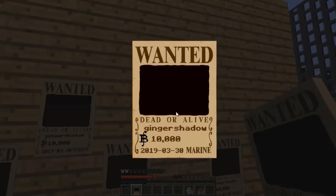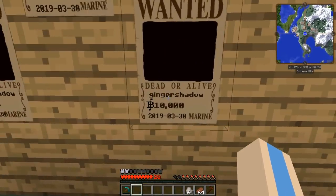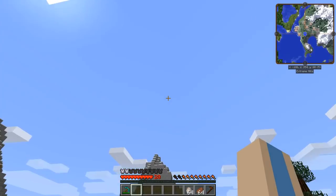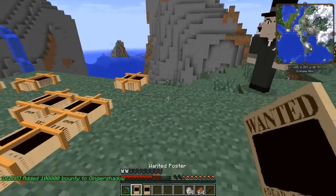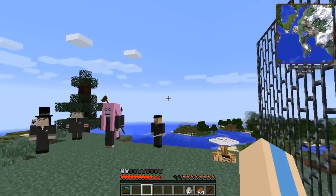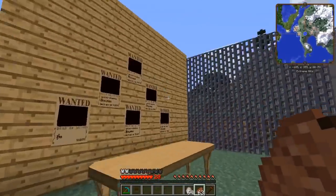I'm not sure if there's supposed to be a picture on it. You can right-click it to view yourself, or shift right-click on a surface to put it up on the wall. I set my bounty to 10,000 just to try it out. I tested whether the poster updates if your bounty changes - I set the bounty to 110,000 - but it still says 10,000, so I think the poster just captures a snapshot and doesn't update.